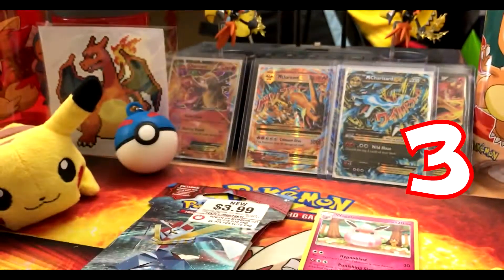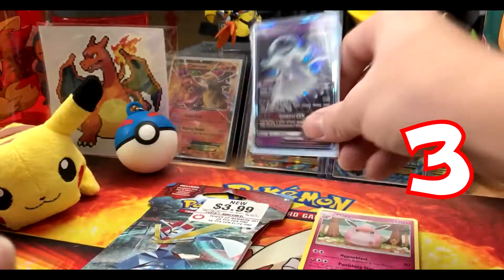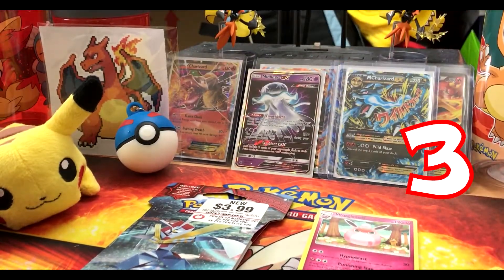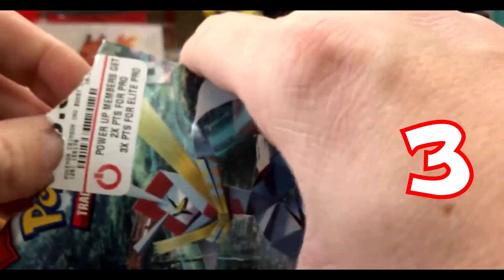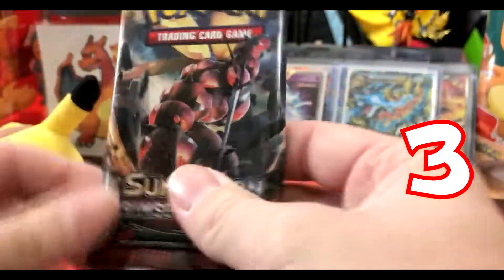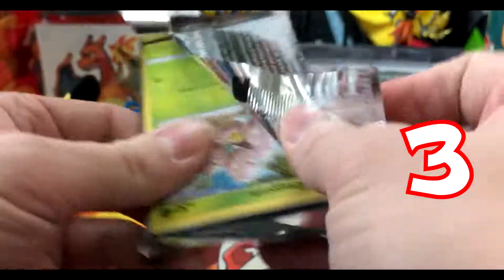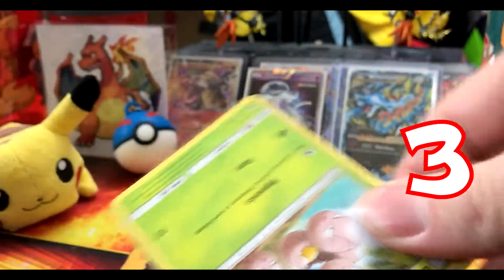Nice! I don't think I've ever pulled anything good out of Crimson Invasion, so that's three points right there. Hopefully we get a reverse holo rare or a competitive pack pick, because three points I don't think will do it. Come on — I think there's a Buzzwole in there. All right, open up, thank you sir. See if we can go two for three.